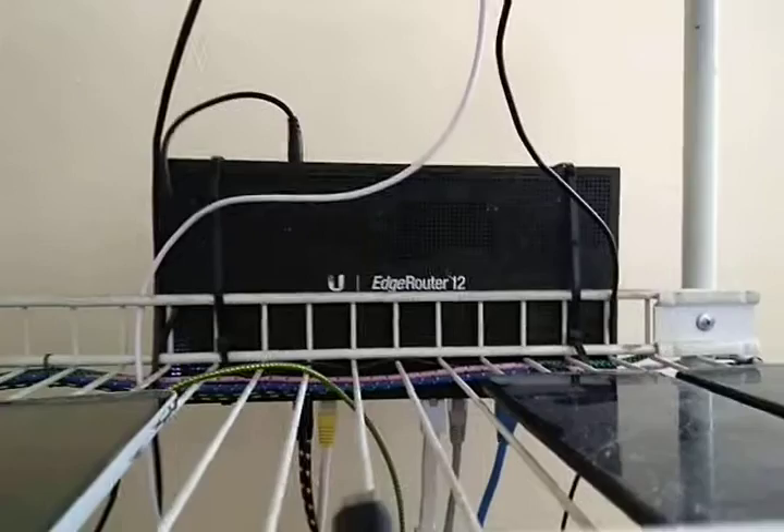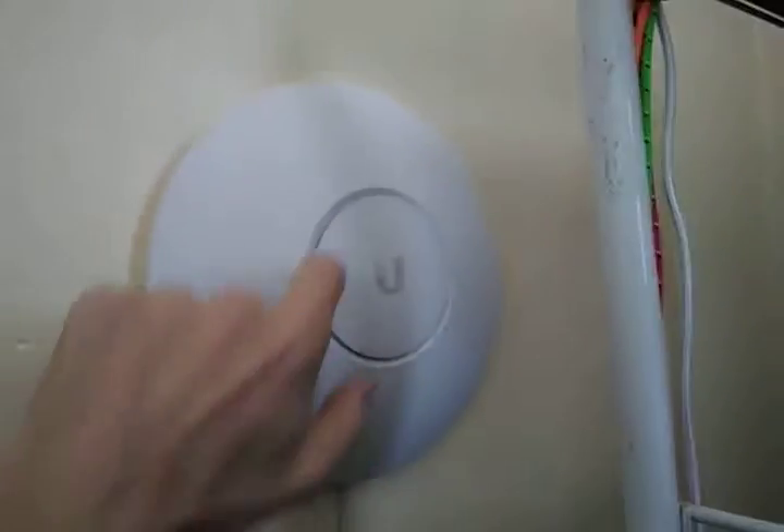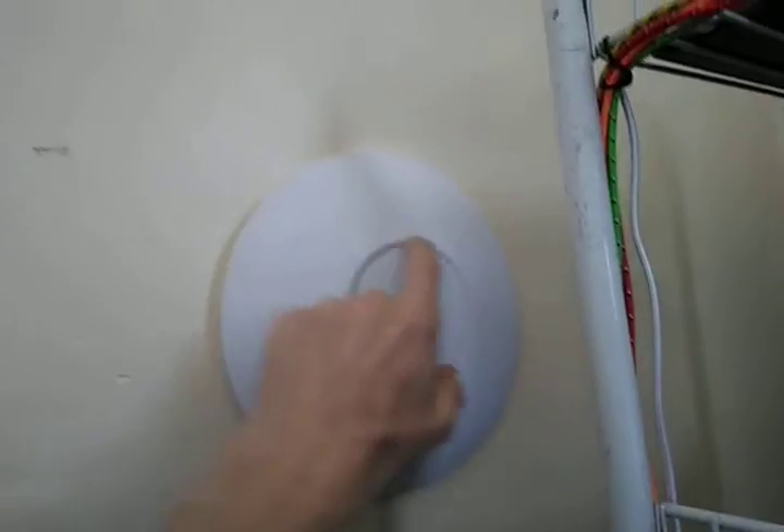A quick question regarding the edge router — my light right here, even though it's set up and working, it's still white. At one time I saw it blue, but when I first turn it on it shows white. Like the Cloud Key, it'll show white, and the AP router will show white, and then when I sync them up and have it set up, the light turns from white to blue.